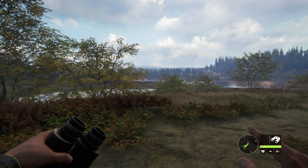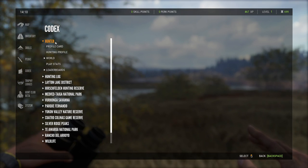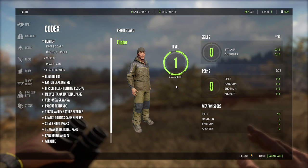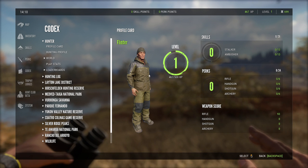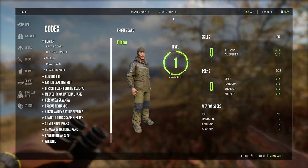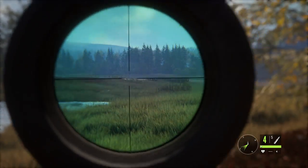You can always see exactly how much XP is required to level up. If you go into the codex, then go to Hunter and Profile Card, you can see we're at 467 out of 500 XP to reach the next level. When you level up, up to around level 37 or 38, you gain a skill or perk point every other level. Once you reach that threshold it's like every two levels, but especially starting out, you can pretty much bank on getting a skill or perk point for every single level.